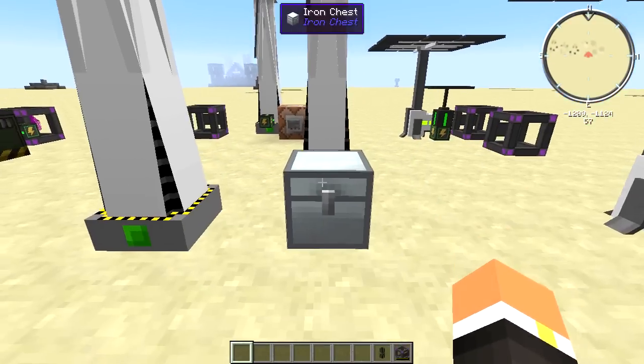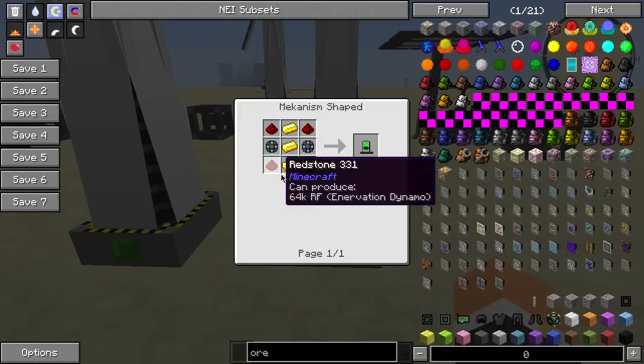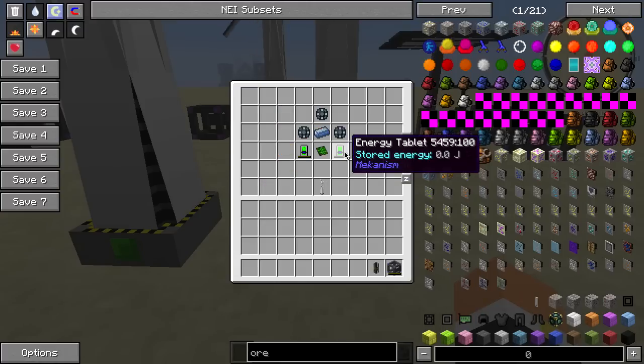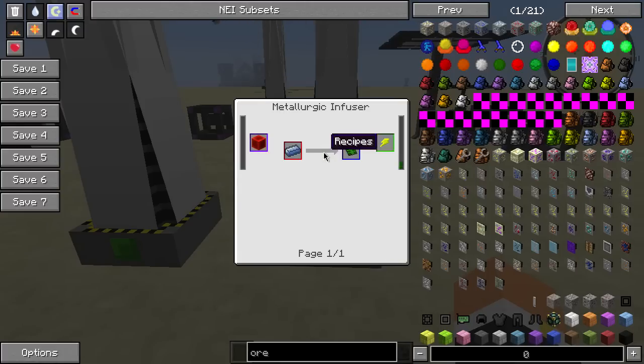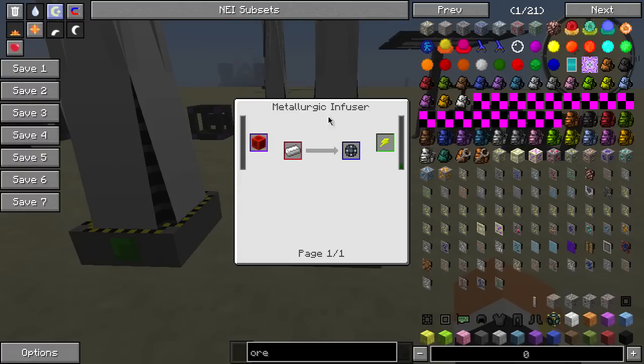If we take a look at the building recipe, it's going to take two energy tablets — which is just three gold, four redstone, and two enriched alloys — and a basic control circuit, which is osmium and redstone in a metallurgic infuser. Also an osmium ingot and three enriched alloys, which is just iron and redstone in a metallurgic infuser.